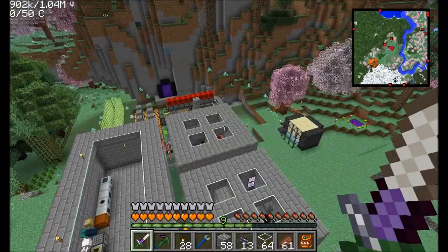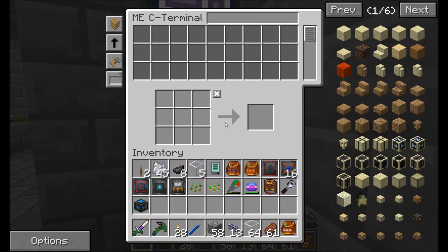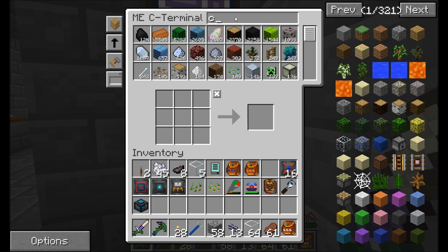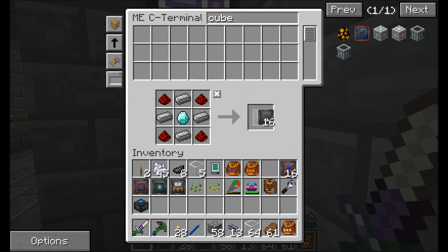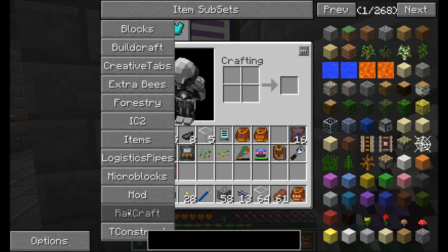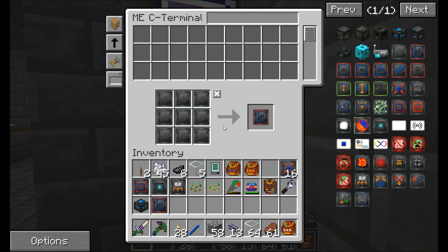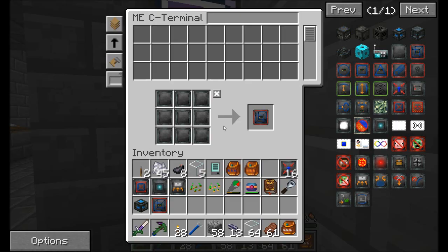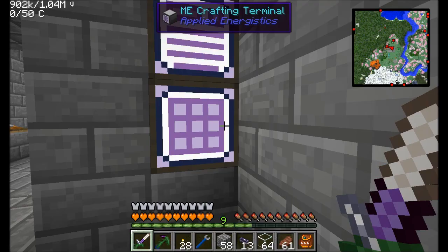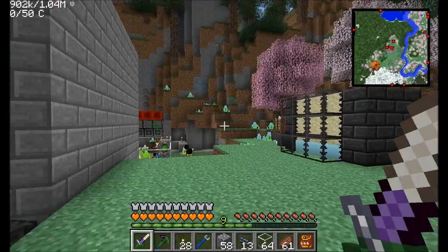Let's go get ourselves some stuff. We're definitely going to want cube mode — not custom mode — and we'll need a few more focus matrices, so let's get a stack of them. We'll also want some translation and scale modules. I'll probably want a few more than that, but if that's not enough, we'll figure it out.